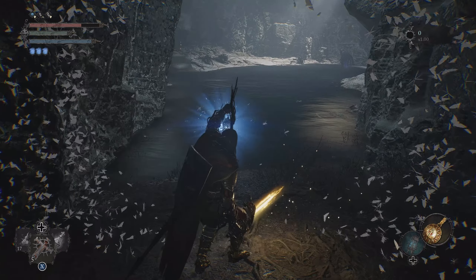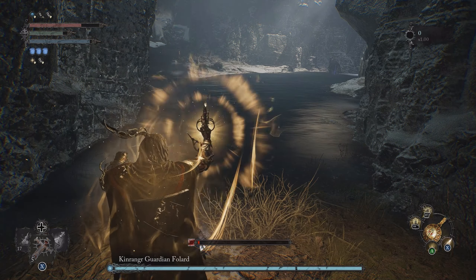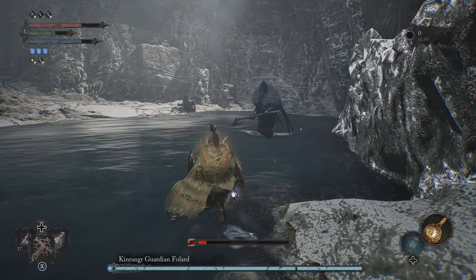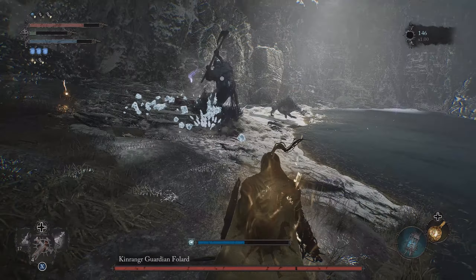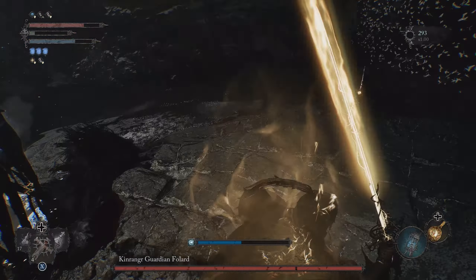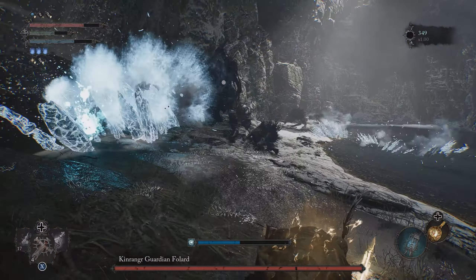Welcome back to another video. Today we're gonna be fighting the King Ranger Guardian Polar boss. This boss is behind one of the doors you get to open later in the game — as you get the key for that particular door. You pretty much wouldn't be able to kill him right away; he's a little bit more tanky than some of the starting bosses, only because this is more towards an end-game boss.